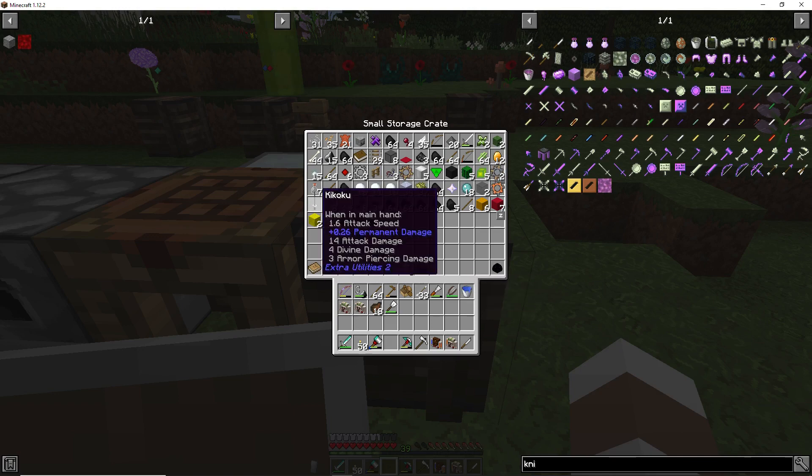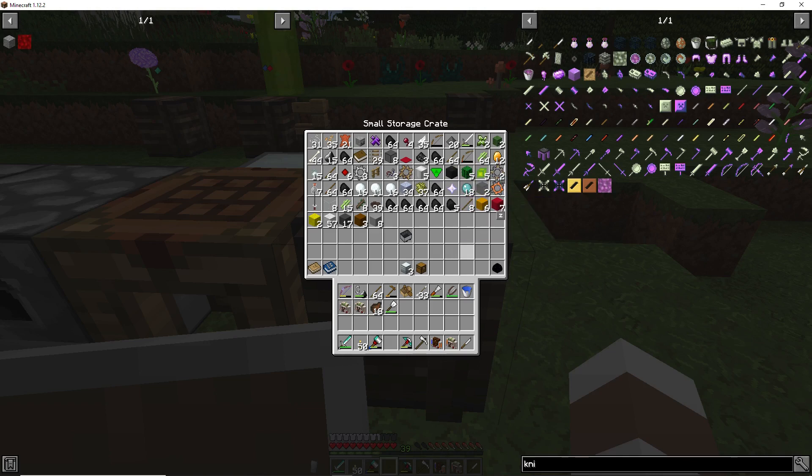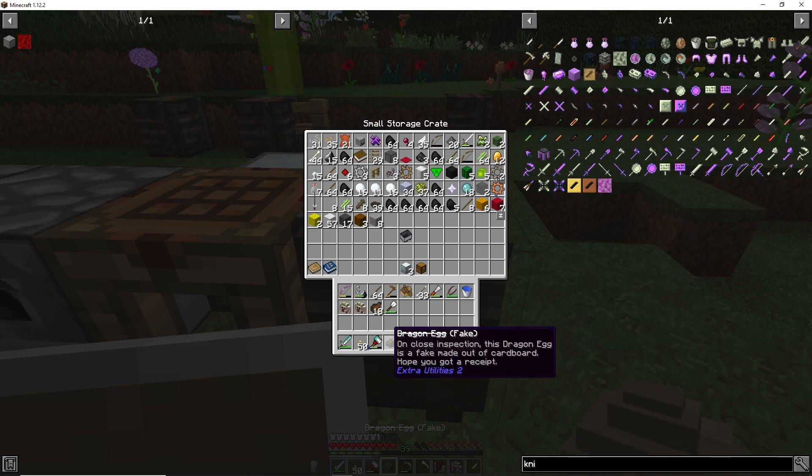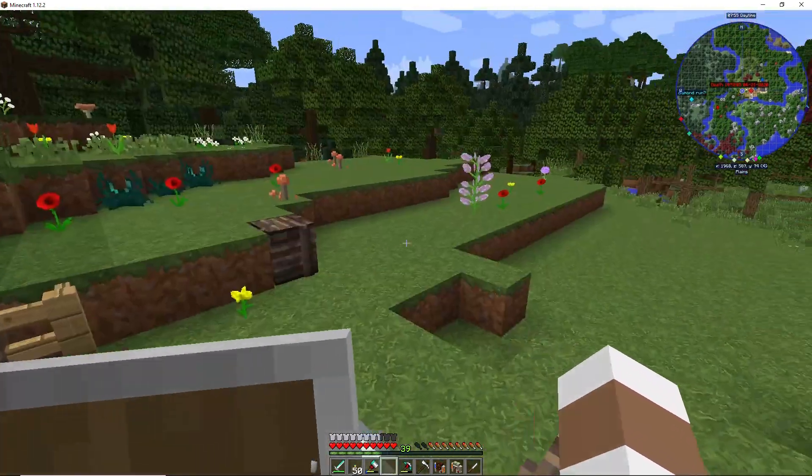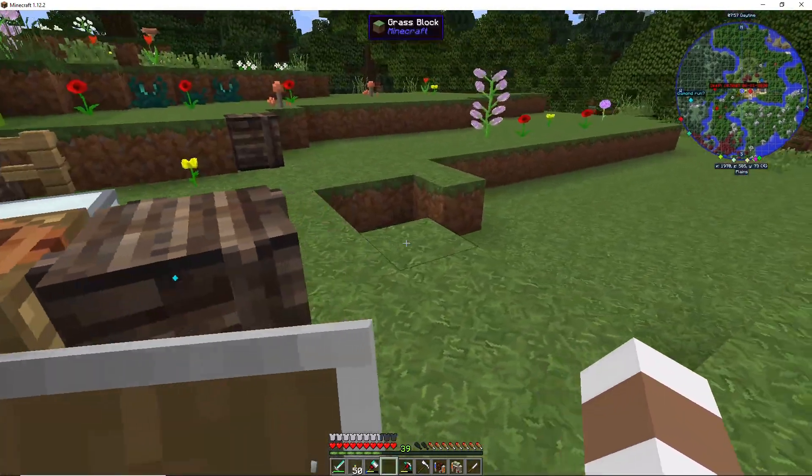But when you go to equip it, it's fake also. That's a damn shame — it was a real good one. I thought, well, why buy any more from them? But then I saw a dragon egg and it says it's fake too now. Before it said it wasn't fake. Anyway, I won't be trading with those guys anymore.